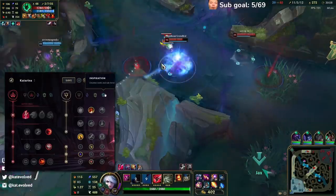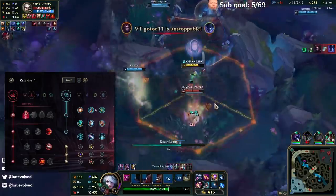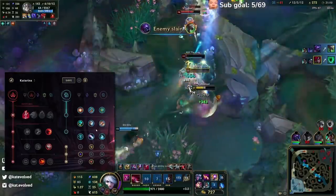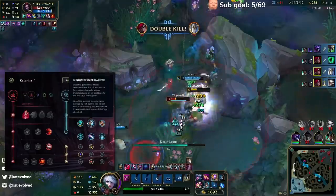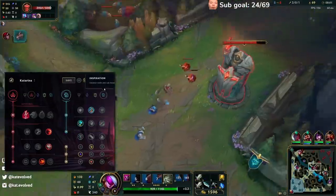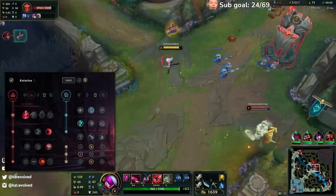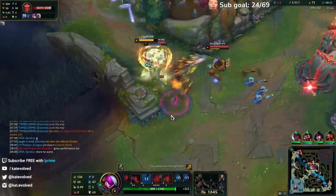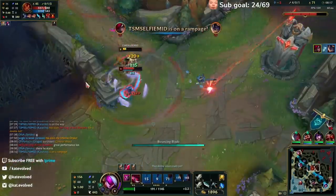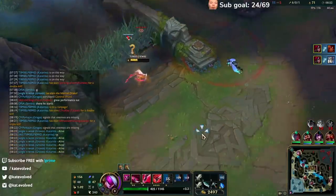One thing I haven't gone over yet is Inspiration. The Inspiration tree is pretty useless nowadays for Katarina — it used to be really good last season, but this season I don't think there's really a reason to run anything in here. If you wanted, you could probably go Magical Footwear plus Future's Market, or maybe Cosmic Insight if you're running TP. But for now, let's say Inspiration is out of the question — we only want to run Precision, Sorcery, and Resolve. I hope this rune page guide was helpful. I'll be uploading an item guide in the future, so be on the lookout for that. If you enjoyed the video, drop a like, leave a comment, and I'll see you guys in the next one.